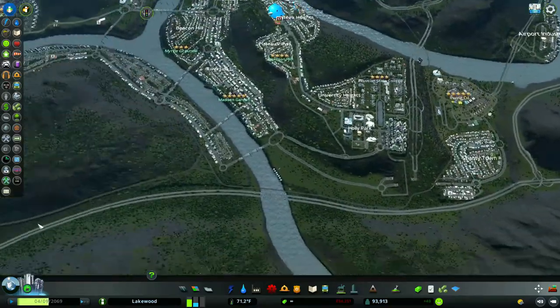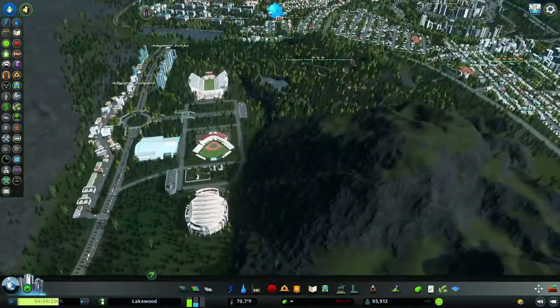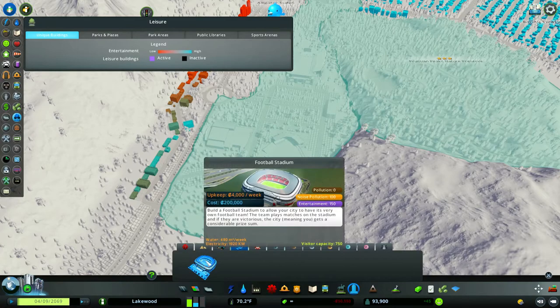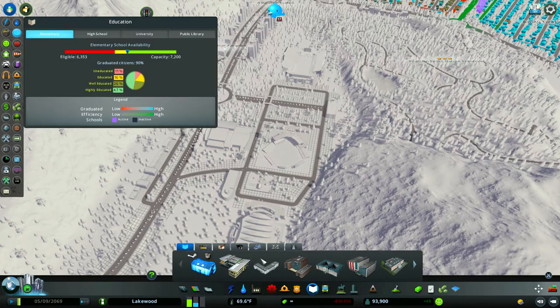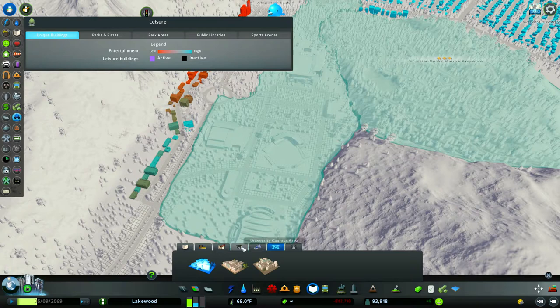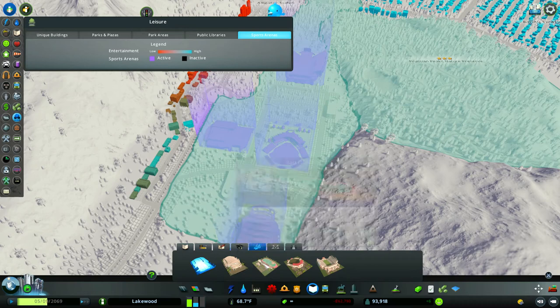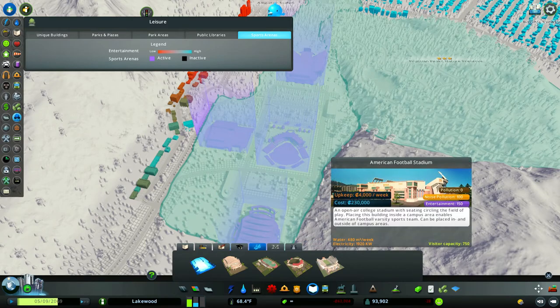This also ties in with your sporting events. There are a lot of different items you can have — there's the basic football stadium that comes with the game. If you go into the campus life DLC, you can look in the sporting area and find the aquatic center, the basketball arena, track and field, the baseball park, and the American football stadium.